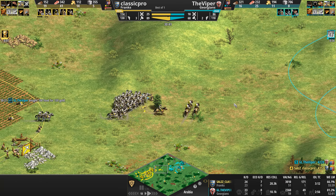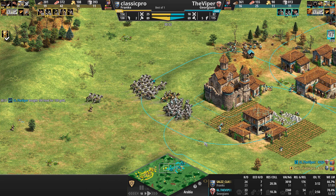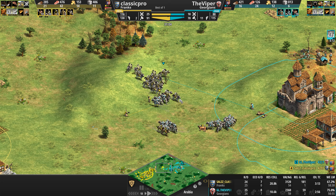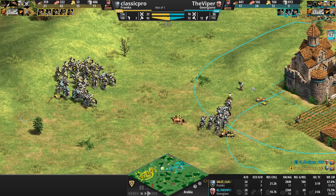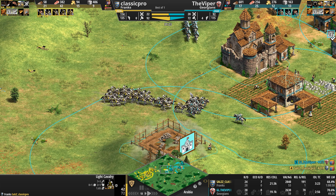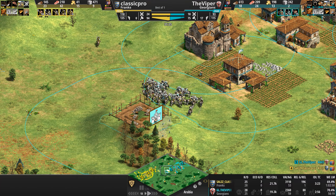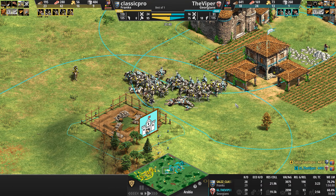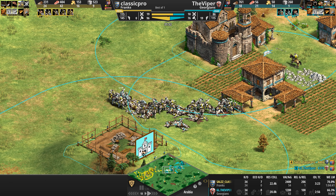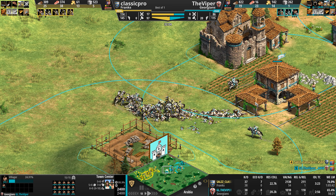The Viper invests in armor upgrades, so in 25 seconds both cavalry armies will be at plus-one plus-one — neither advantaged nor disadvantaged. More monk casualties on both sides. Two more dead monks for Classic Pro, resetting his monk count. The Viper still has two monks. Finally, after all this light sparring, serious action develops near the Viper's Fortified Church, where garrisoned villagers are adding extra arrows.